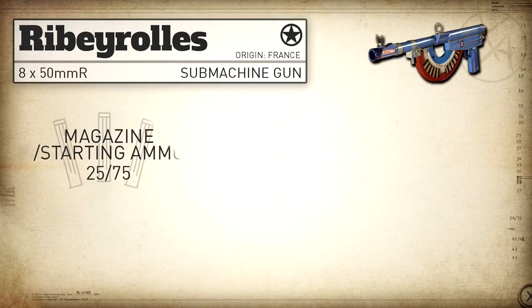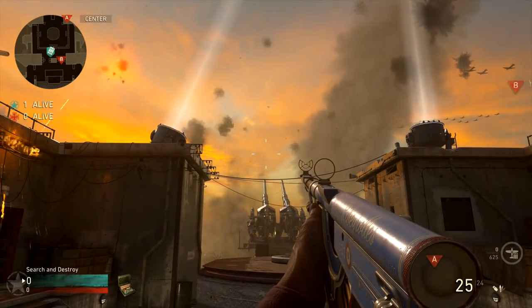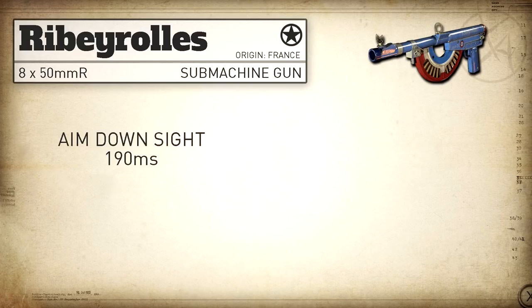Our magazine capacity is 25 rounds with 75 in reserve, and with extended mags we can bump that up to 37 rounds with 111 in reserve. Our reload add time — the amount of time it takes to reload without any unnecessary animations — is actually very good with this SMG at just 1.3 seconds. Our aim down sight time is pretty standard for SMGs at 190 milliseconds, and same thing goes for our sprint out time, also right around standard at 190 milliseconds.